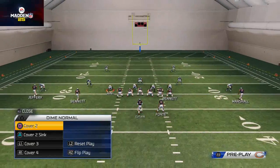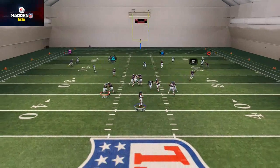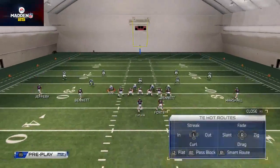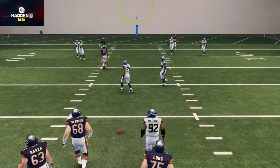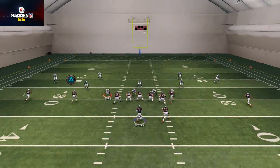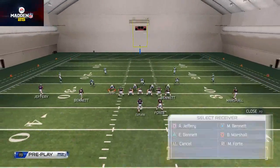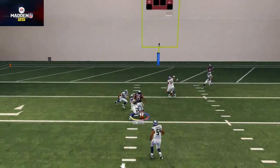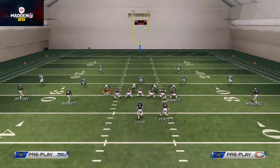Against cover four, the in route to Brandon Marshall does a really nice job beating it if you can get some time in the pocket. The crossing route comes across the formation and sucks down that hook zone to the backer, opening up the in route. You may want to try pass-leading up if you're having issues — you can fit it right in behind the linebacker there.